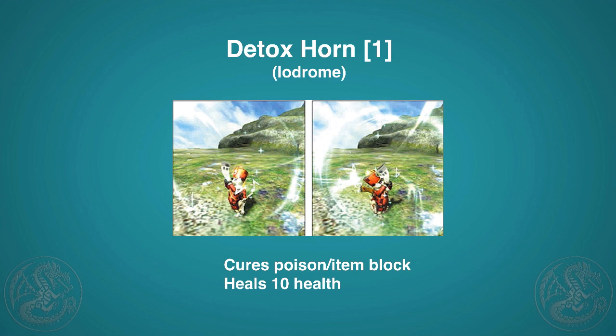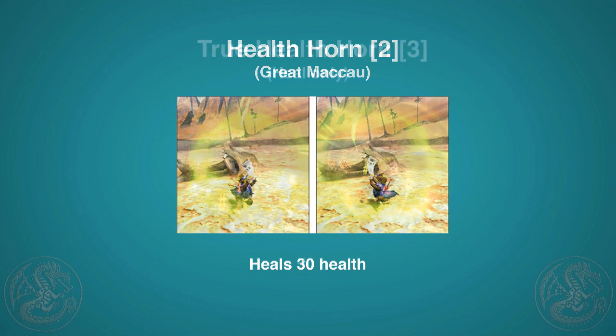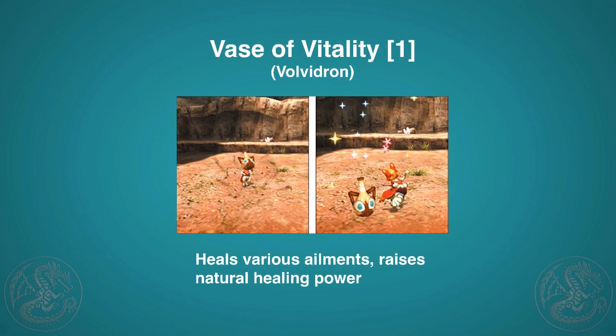The Health Horn is definitely something you want if you scout a heal cat — it heals about the same as a potion for everybody in the area. Then there's the heal cat exclusive True Health Horn, which costs three points but heals 50 health, sort of like a Life Powder for everybody.